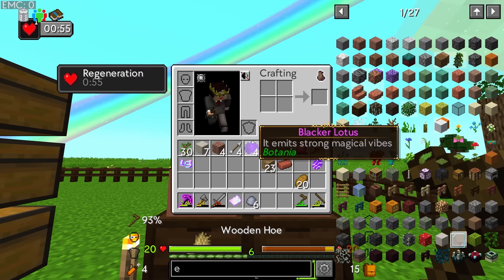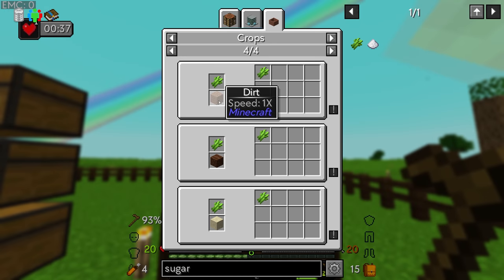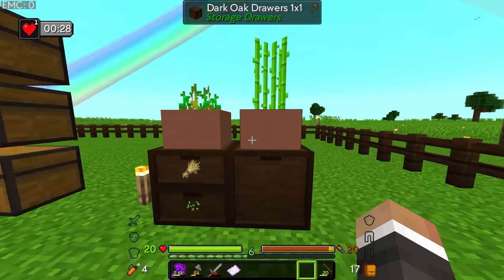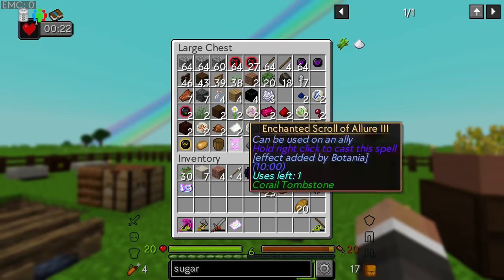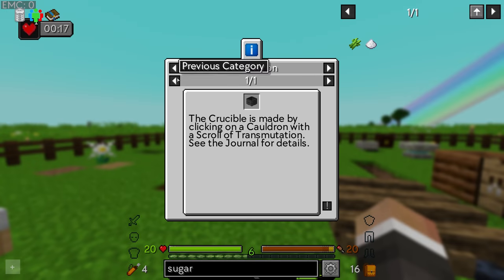If you type in sugar and press U, you can see dirt has a speed of 1x whereas farmland has a speed of 1.05x — only a five percent increase, but it's very easy to just right-click the botany pots. That should start getting sugarcane so we can get more paper. We do already have some paper, so as soon as we get a crucible we can get litmus paper fairly quickly.